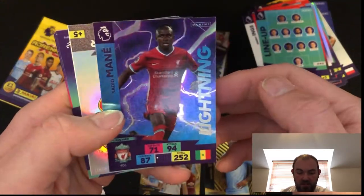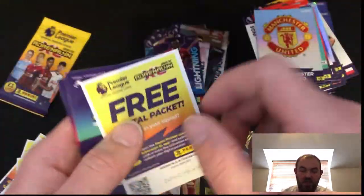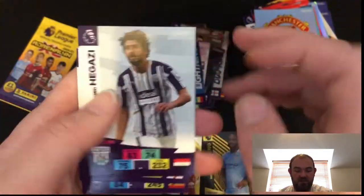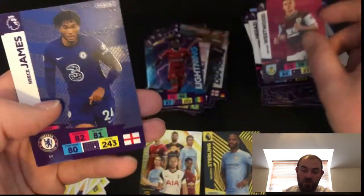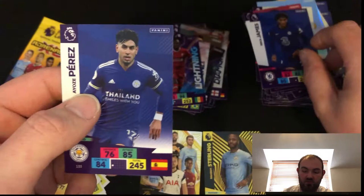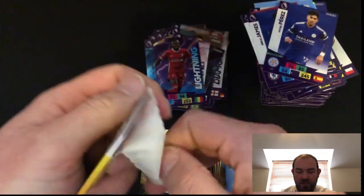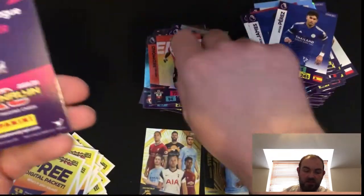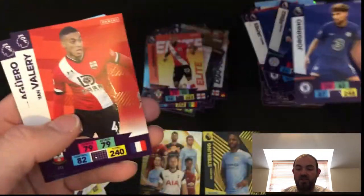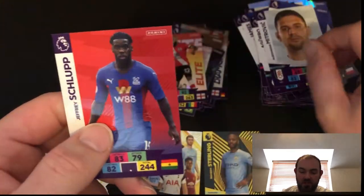Sal Diomani, lightning card. Manchester United badge. It was just me hoping that there was something gold in there. Higazi. Ashley Westwood. Rhys James, great defender. Perez as well. So we're on to our final pack now. Nathan Redmond, elite. Doesn't look like we're going to get anything else there. Jorginho. Vary. Aguero. There's your final code for the opening. Metrovich. And Schlupp.